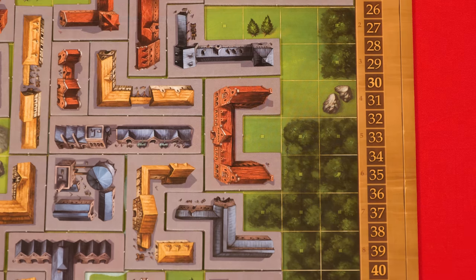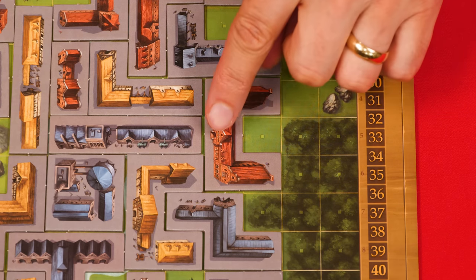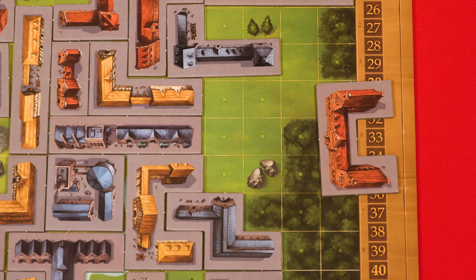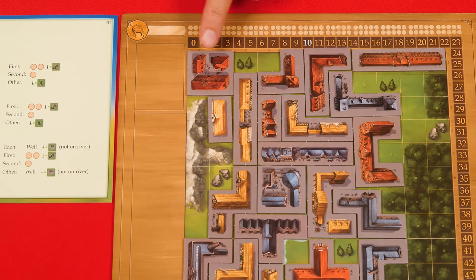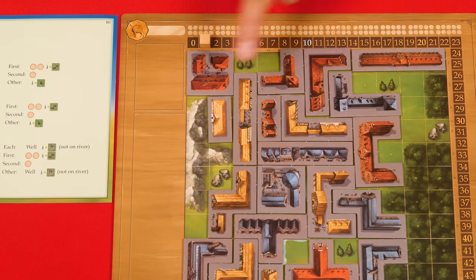Unless otherwise stated, new stickers must be added to light green spaces that have a small square in their center. You can move pieces out of the way to put stickers underneath where a piece was sitting, or clear the whole board to see all your options. If there's a tie for first place or any other reward position, the player with the fewest empty green spaces in their top row wins. If those tied players have the same number of empty green spaces in the first row, they check the second row and so on until the tie is broken.